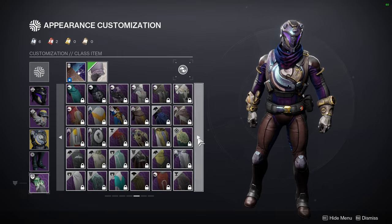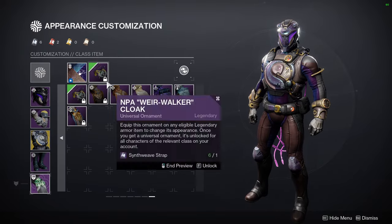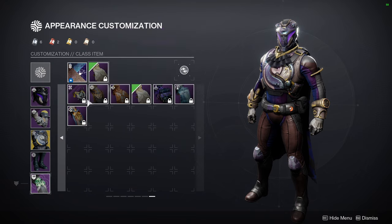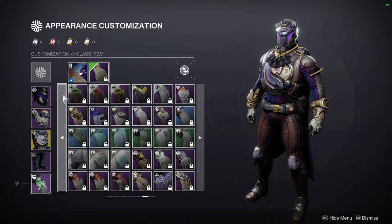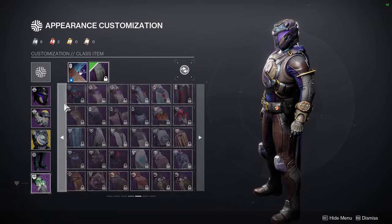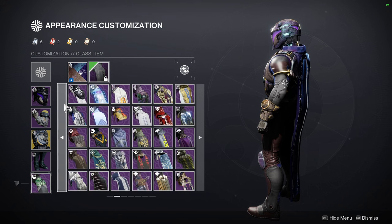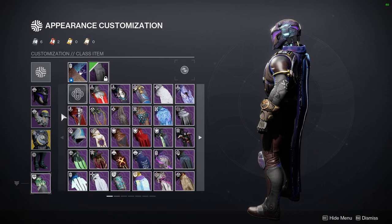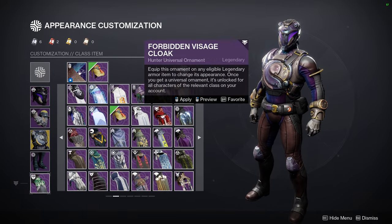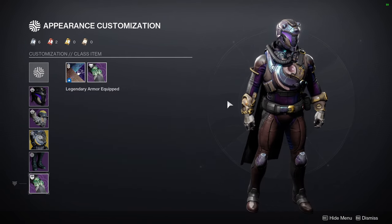I might be wrong, but I'm pretty sure there's another cloak that doesn't look bad either, but I'm not a fan of that cloak. If there is another cloak that is like the season pass ornament where if you take it off you take all of it off, then let me know in the comments - I just don't remember. To be fair you would still have to buy the helmet ornament. I don't think there is another one; I think this is the only one that does this, but again let me know in the comments if there is because I am shooting a blank. That's pretty much the fit - let me know what you guys think.